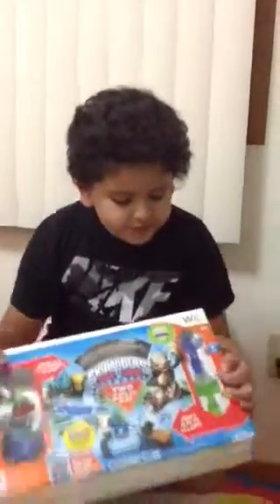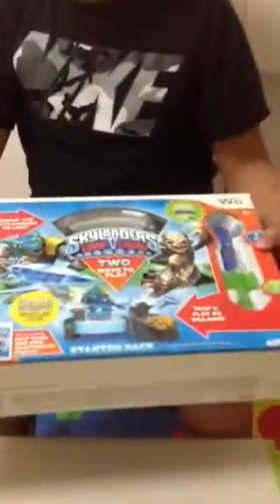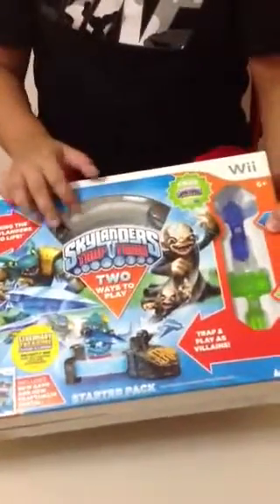Hi, I'm Ty and I'm going to be making another video. This time I've got you guys a Skylanders Trap Team video. It has the Wii and Trap Team logo on the top, two traps — White Trap and Long Trap — and two characters, Fooflay and Snapshot. You can kind of see a little bit of the Trap Team portal.